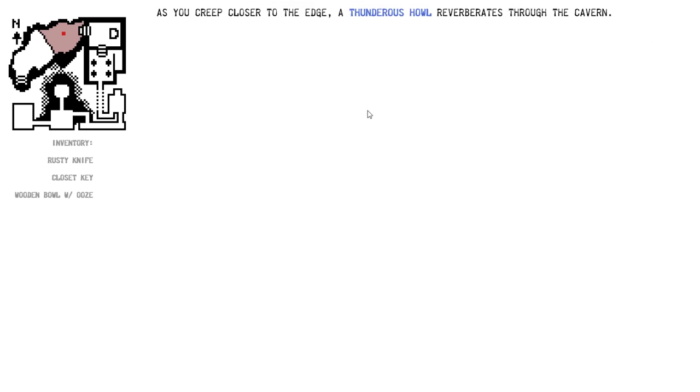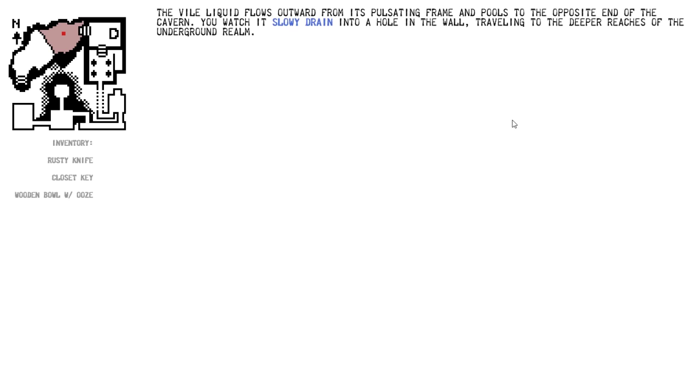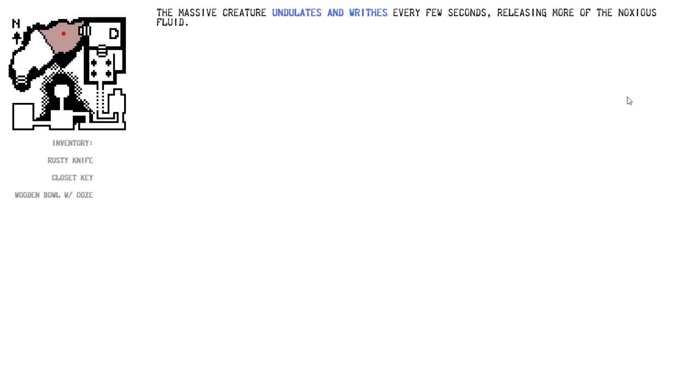Approach the edge. As you creep closer to the edge, a thunderous howl reverberates through the cavern. You look down at the sickening mass writhing below. I expect Lovecraft to take a role here. It looks like a giant toothed maggot spewing liquid — is that the same liquid we saw before? The cave floor below is almost entirely covered in slime and thick ropey strands of mucus. A giant worm-like beast is perched on the far side of the cavern, belching blasts of a sweet-smelling red substance from a putrid orifice. The vile liquid flows outward and drains into a hole in the wall, traveling to the deeper reaches of the underground realm. It's partially blocking the path ahead.